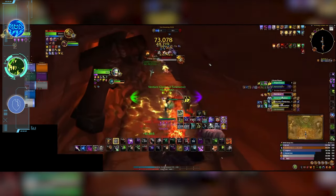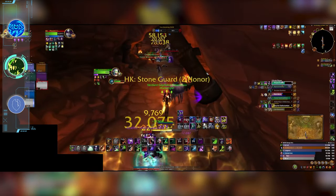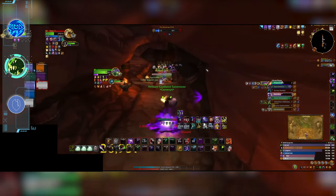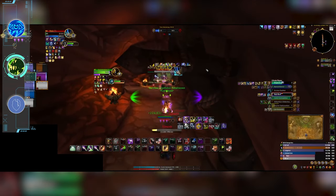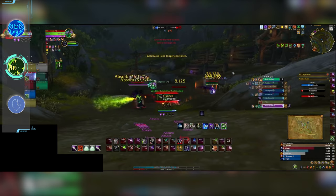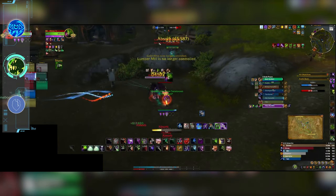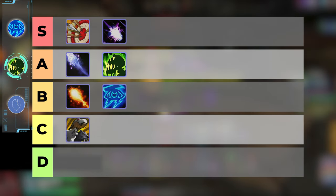The only downside of Affliction is its fairly lackluster mobility. Sure it has Gateway and Portal, but crossing from A to B is far more difficult than a Marksmanship Hunter when you basically have to walk everywhere or lose half your health to Burning Rush. Moreover, team fights aren't really as common in Blitz as in regular battlegrounds, so that excellent spread pressure profile isn't that significant on a handful of maps. Despite being very good in its own right, Affliction finds itself in the A tier.